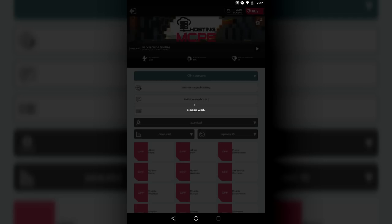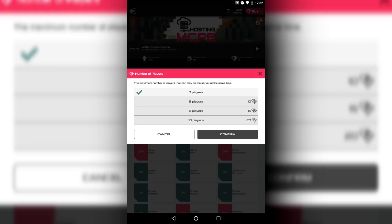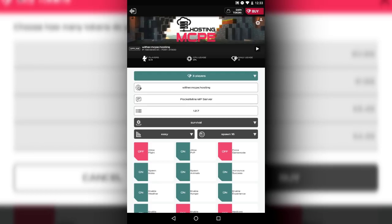There we go — it finished loading and we have the server! wither.mcpe.hosting. It shows you the IP right there with all the numbers, and the port right there. The downside is only three people can join for free, but if you have the spare money you can upgrade and get six, eight, ten, or even up to a hundred players on the server. You earn or buy tokens — a hundred tokens for one dollar, four hundred tokens — that's actually not a bad deal.